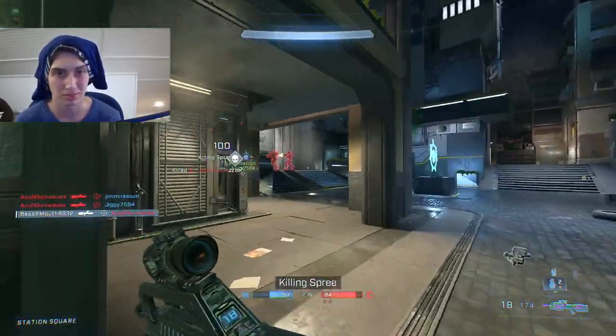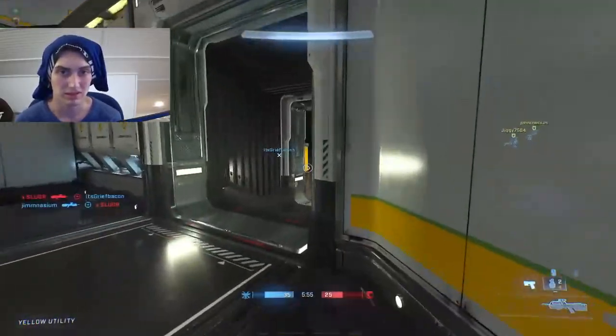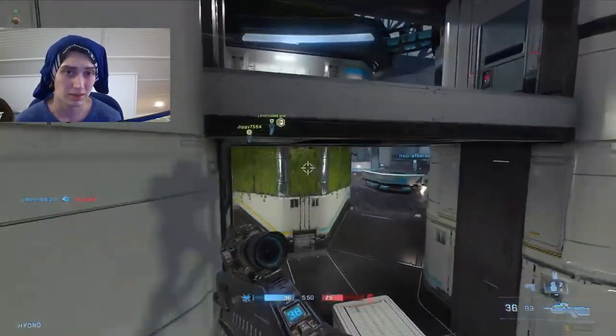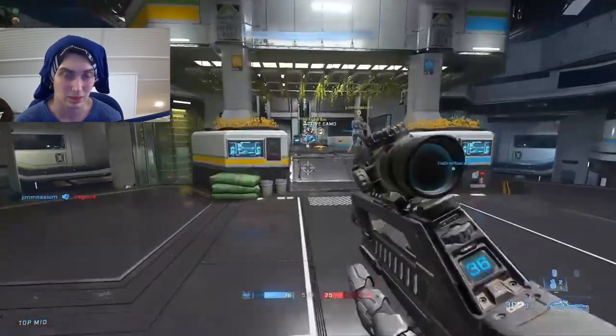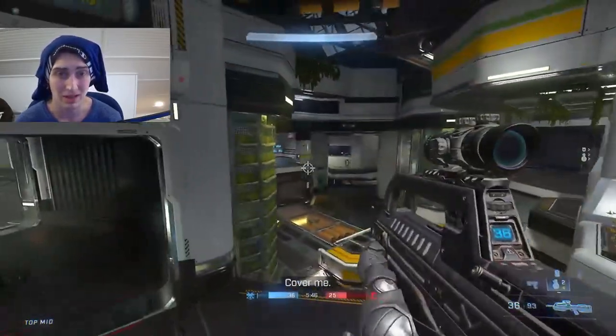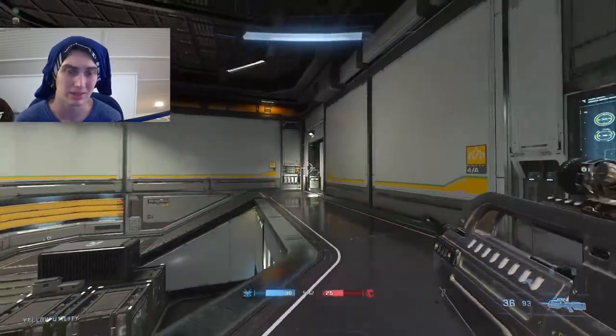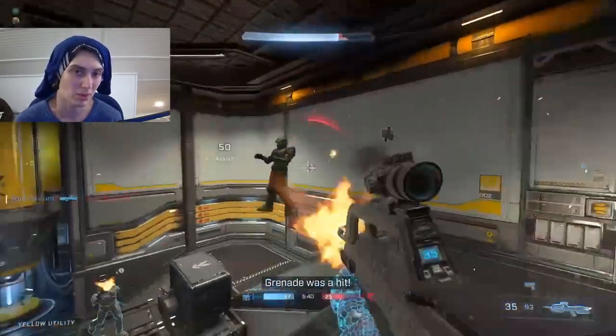Let's talk crosshair placement. Basically, what crosshair placement is, is just wherever your crosshair is on the screen. You do not want to be looking at the ground or the sky or into walls or at teammates. You want to have your crosshair focused on wherever the enemy is going to be next, wherever you think that most likely is.